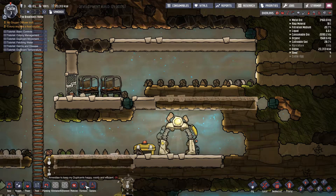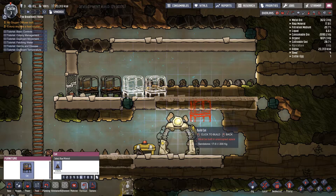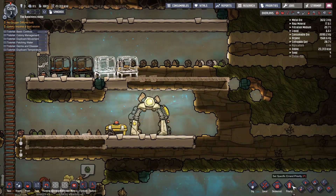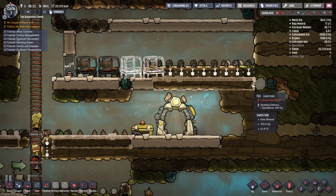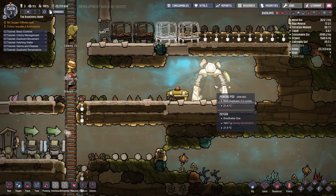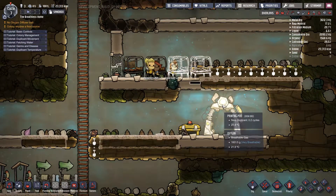We've got two cots so far and obviously need two more. At priority four we're just going to dig that out — when they get it done they'll build the tile underneath. We're putting down two cots because our printing pod is going to go off in 0.2 of a cycle and give us yet another duplicate.